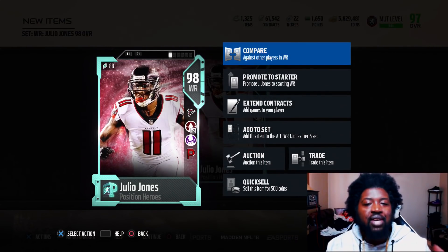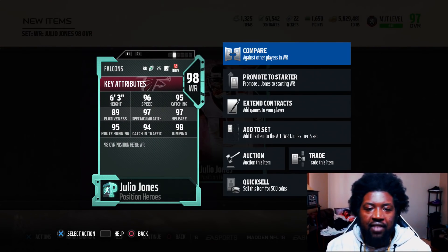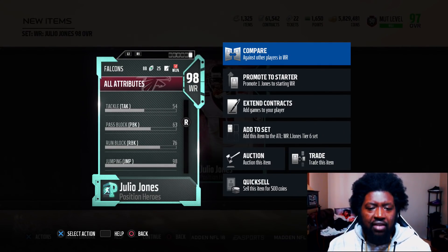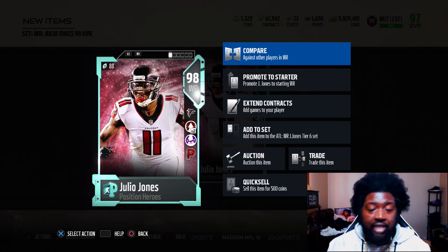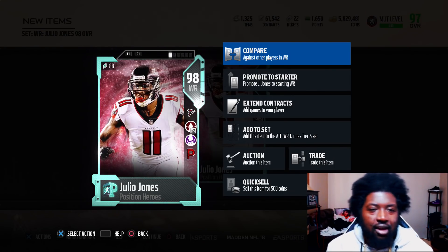Some people are probably mad they didn't give him the toughness chemistry, but ground and pound works, so I'll boost his run block. 96 speed, 95 catching, 97 release, 98 jumping. His run block is 76. If you max out run block, you can get 80. With motivators, 82. With Falcons team training, 83. With Falcons team leaders plus John Madden coach, 85. There's a lot of stuff you can do with this card.